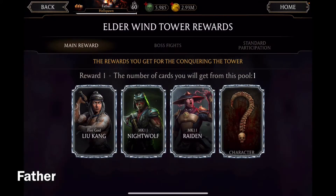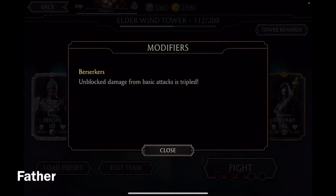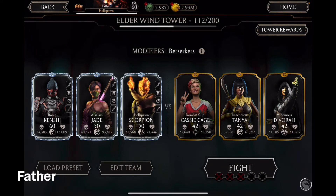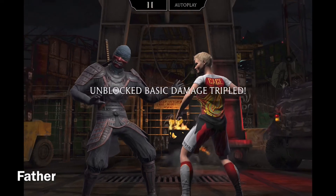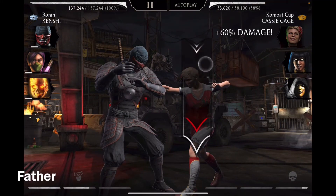I thought the tower rewards gave a diamond character in boss fights, but they're usually random gold characters. I'll just get surprised. The next modifier is that unblocked damage from basic attacks is tripled, and I'll be facing Combat Cup Kasey Cage, Treasure Tanya, and Venomous Devorah. I wonder when Combat Cup Kasey Cage will come out as a challenge — I'd like to get her since I already have the dad and mom, and I want all three of them.